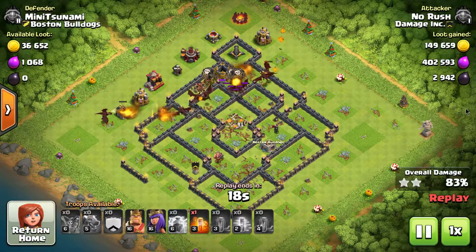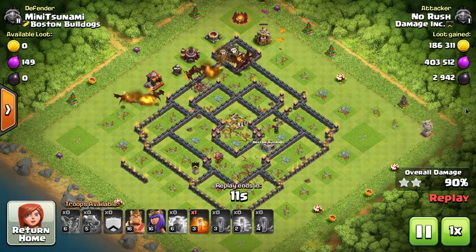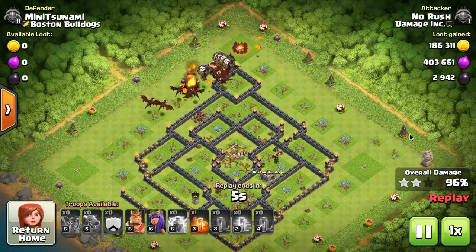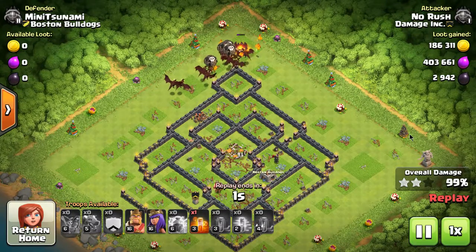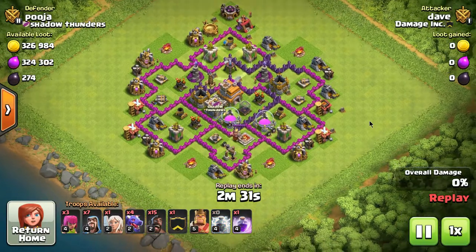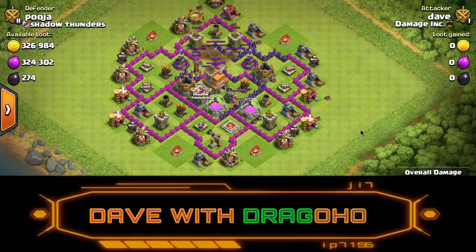At the beginning of the attack he starts off with a zapquake. A zapquake is using one earthquake spell and two lightning spells. As you get more advanced with spell usage, you want to look for areas inside the base — you don't want to zapquake the outside air defenses that you can easily reach with dragons and balloons. You want to get the inside ones, and try to use one earthquake on more than one air defense if at all possible.